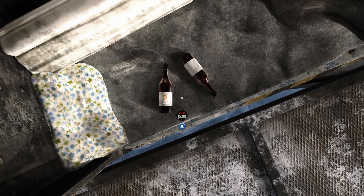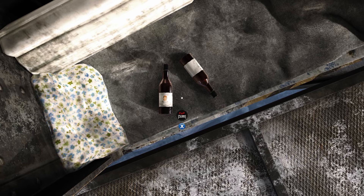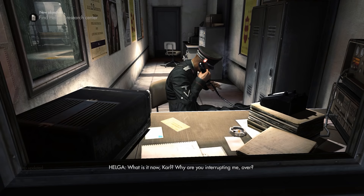Once you finally get out of this first secret level, the bottles laying next to the bed actually bear the face of the original 1992 Wolfenstein 3D BJ Blazkowicz. We'll have to zoom in a little bit to see it properly, but it's an obvious nod.